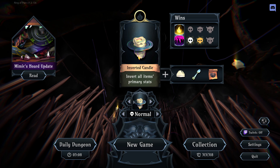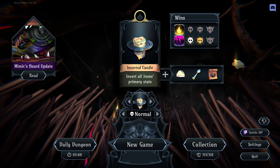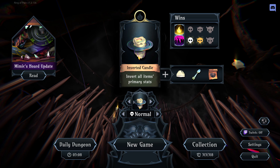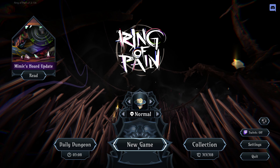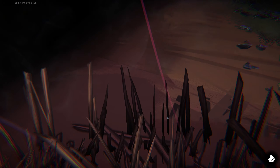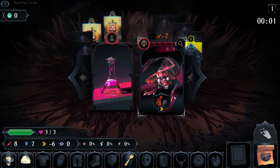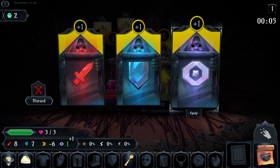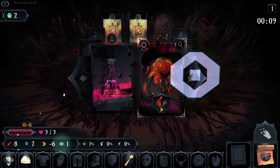Hello, welcome back to the Ring of Pain. Today we are going to be hopping into an inverted candle run. We're going to try and earn our first light badge on inverted candle, and maybe finish our spoon. I think right now we have the gold spoon, so we could attempt to finish that, which would be very fun. Let's get a little bit of clarity going, I guess.